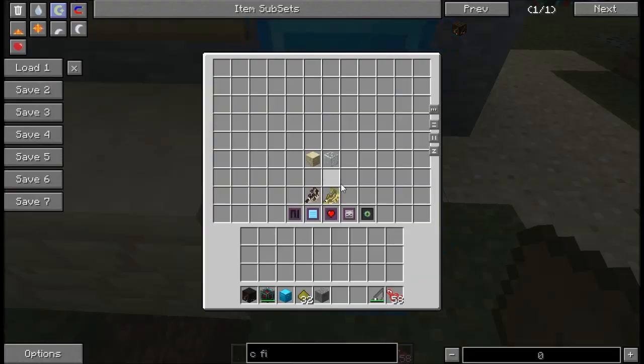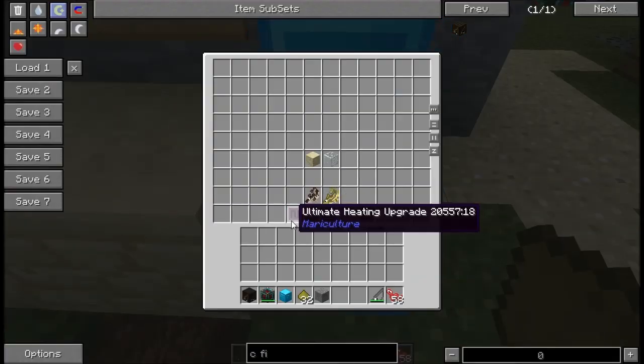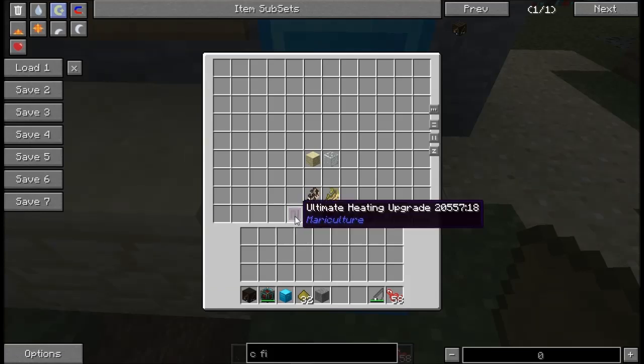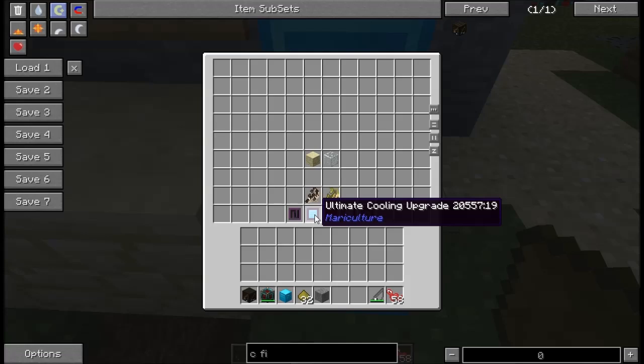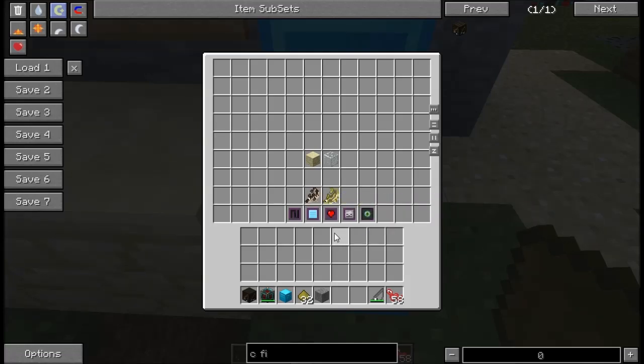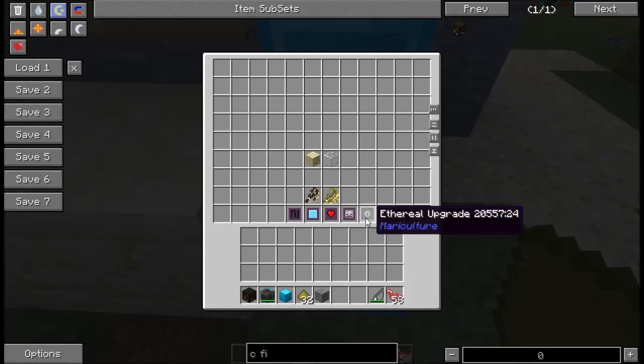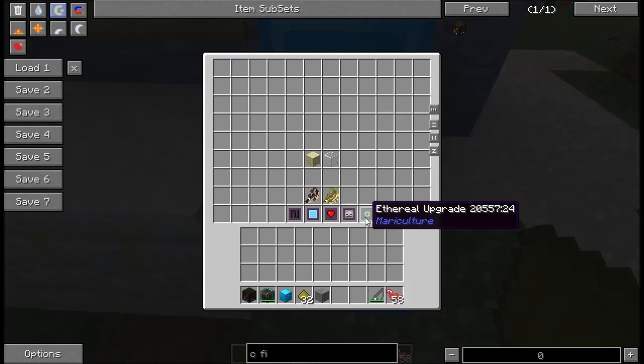The upgrades are the next thing I wanted to cover. If you find yourself with some fish that don't like their environment, you can change the environment of the tank instead of having to build the tank in its environment. The heating upgrades make the water warmer. Cooling upgrades make the water colder. The purity upgrade will make the water fresh water. The impurity upgrade will make it salt water. The ethereal upgrade is needed for doing the breeding with the fish related to the end and to the nether.